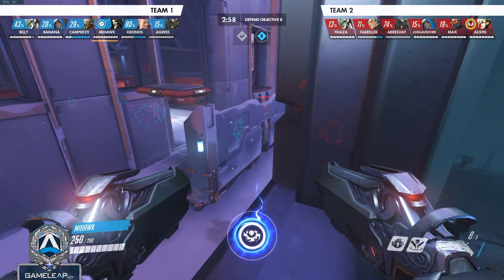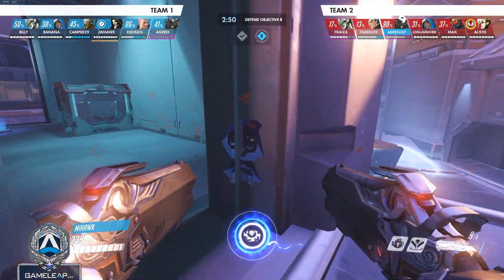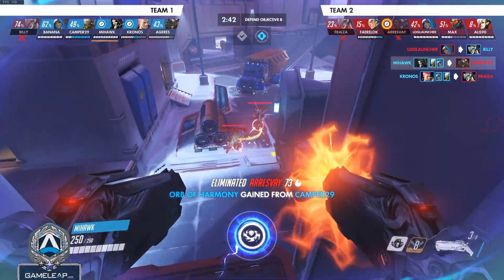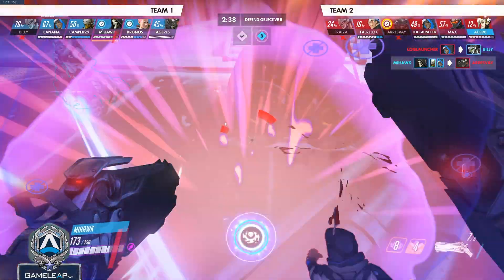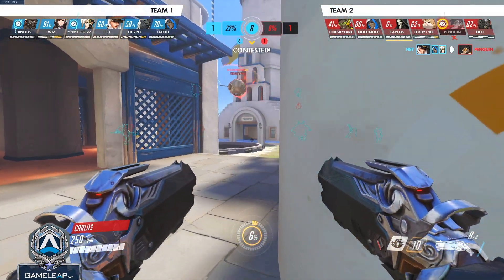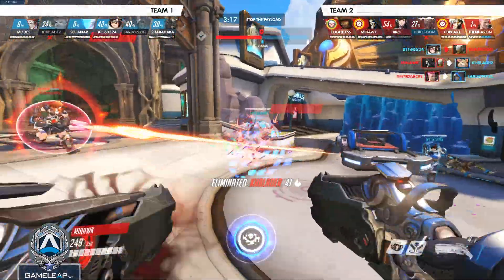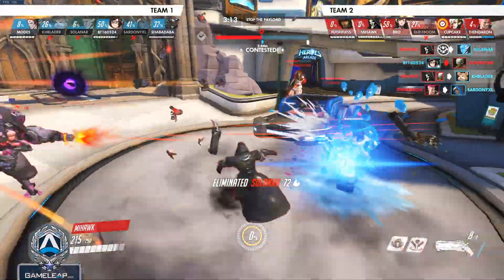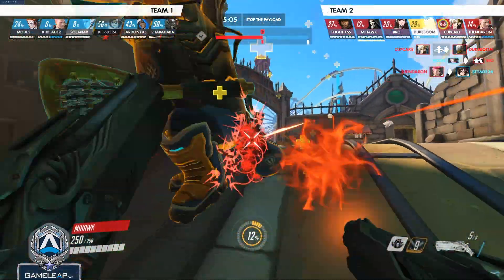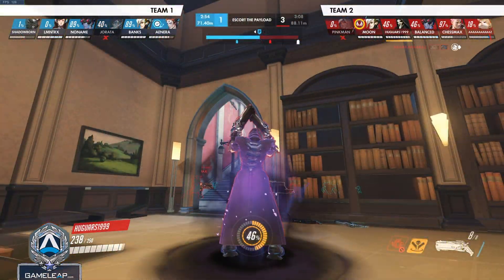An underrated aspect of Shadow Step is wraithing aggressively towards enemies who can't burst or CC you if you're full HP. Very few enemies can do anything about you if you teleport on top of them when they can't one-shot you and can't CC you. Even a McCree who already used his Flash — you can literally teleport right on top of or behind them and feast. You can also teleport behind retreating enemies to get easy picks as they run to regroup.